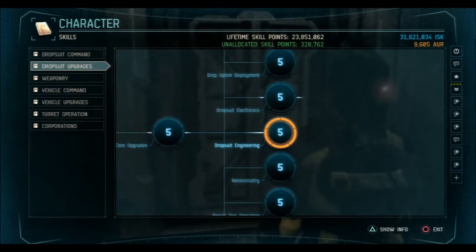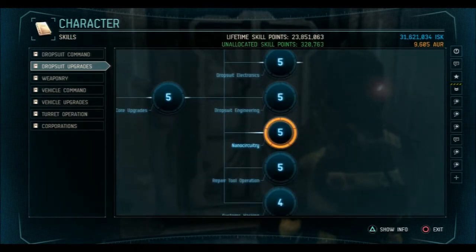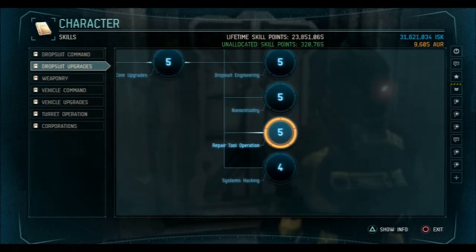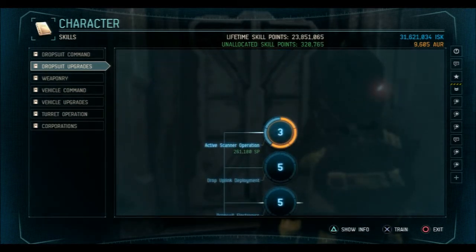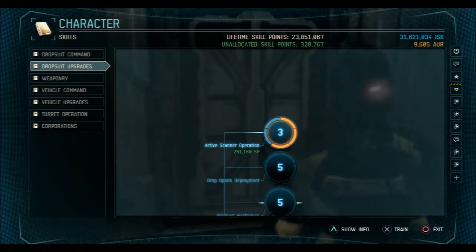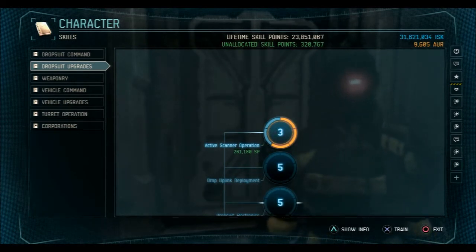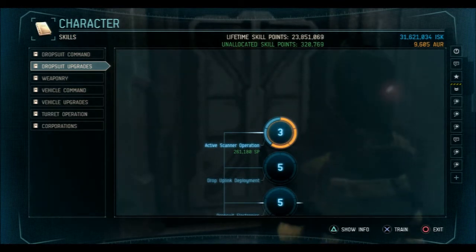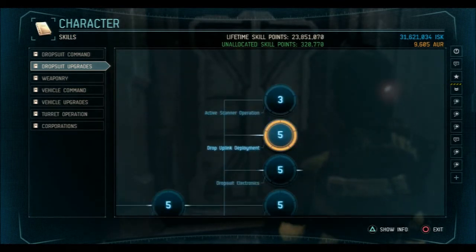Then the next things you want to work on are your nano circuitry, drop uplink, repair tool, and active scanner — whichever ones you want to get into. Get them to level three because that only costs about 200,000 SP, and you can start using advanced versions of those equipment.